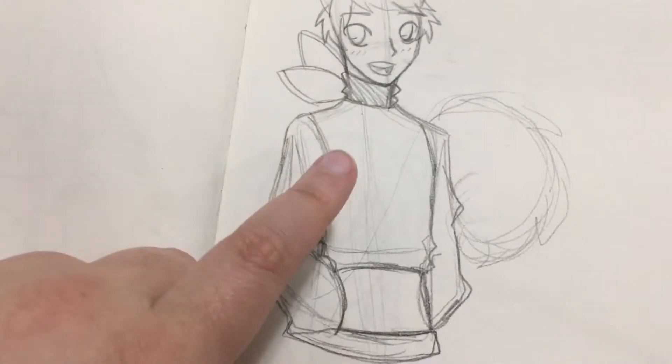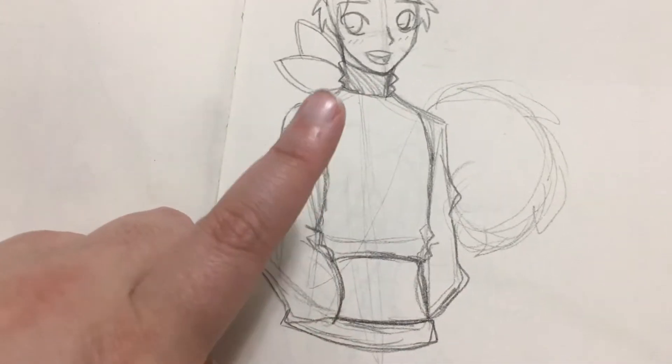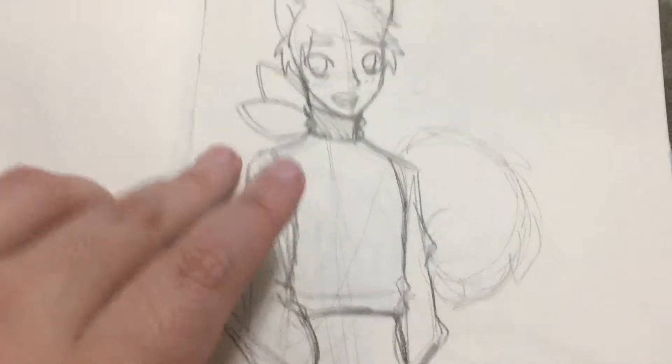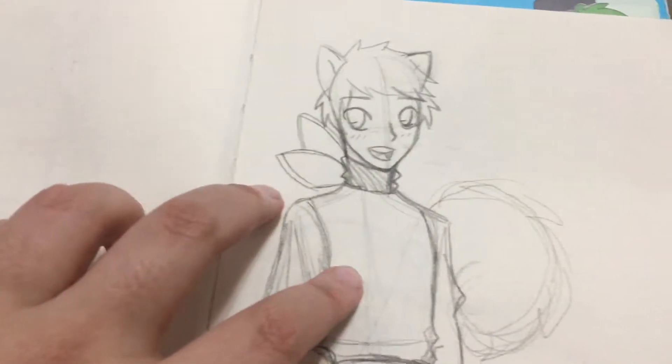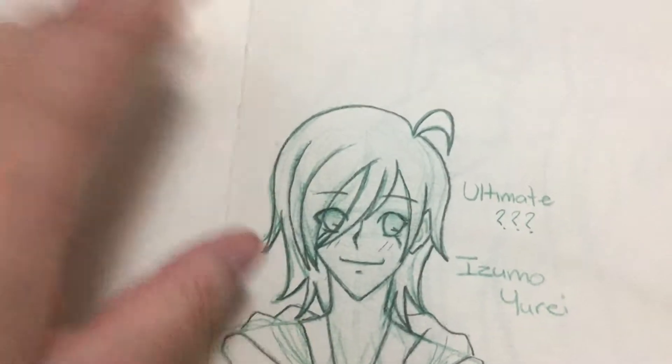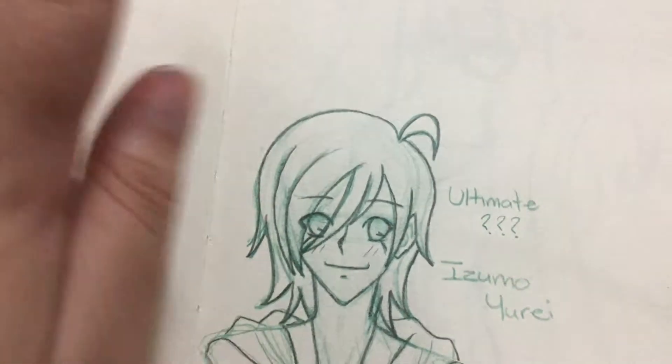I didn't end up liking this. I liked her shoes though, so I kept those I believe. I was like, I can do better. And then this is a character I created for a friend of mine. He wanted me to create a little mascot for his cosplay stuff. I made him a little squirrel character and I was trying to design a human version of him. That was the first concept. I didn't like it.